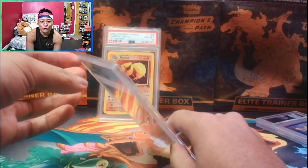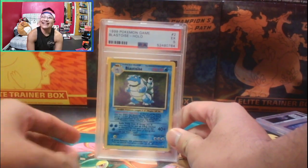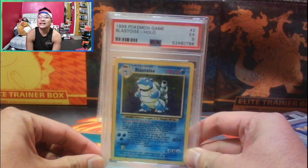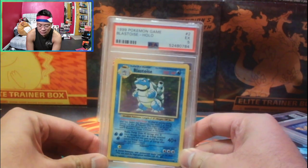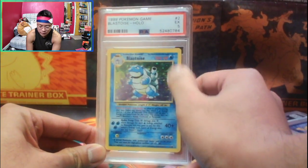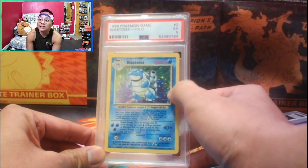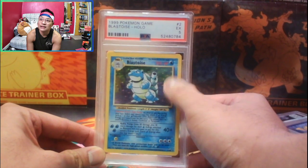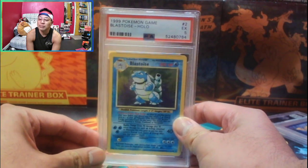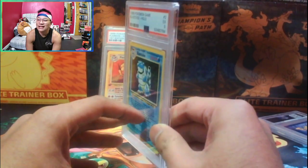I'm not even gonna look — I'm looking at you guys. What do we get? There you go — we got a five! So this is the 1999 Blastoise Holo, the unlimited version. There's also a shadowless version which costs more — you can see the shadow here on the image, and the shadowless version doesn't have that shadow, making it worth more. Very happy with that. A PSA 5 is still a couple hundred bucks from what I know, though I'll have to search the exact price.